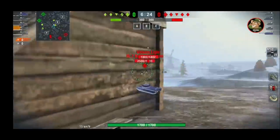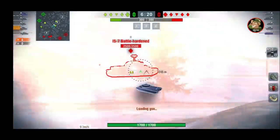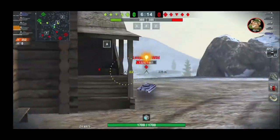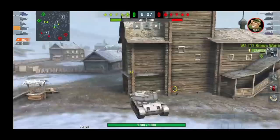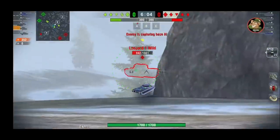You probably won't feel this advantage at first, but with every battle in the Vickers light you'll have more insight into how far this warrior can see. Make good use of this feature and your team will always know where the enemy is hiding. It also has a brilliant gun and I'm using it as a flanker.